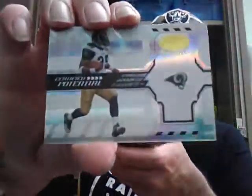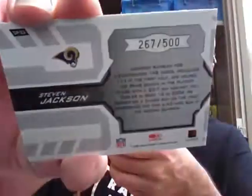Dishaun Foster base, Joe Horn base. There is another dummy card. And we've got a Certified Potential insert, numbered to 500 — Stephen Jackson for the Rams. Numbered to 500. And Antonio Gates, and Keith Bullock. So that wraps up the Leaf Certified.